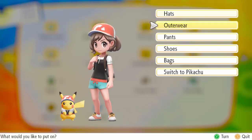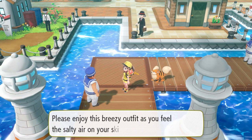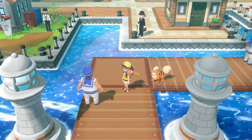I'll give you two other location tips for more clothing. Talk to the sailor that's at the front of the SS Anne, right on the port — he'll give you a sailor outfit, super cute. And talk to the lady inside of the Pokemon Tower, and she will give you the formal set.